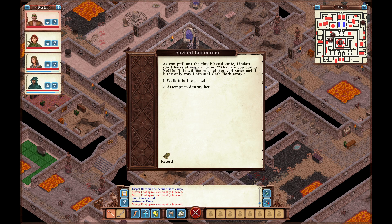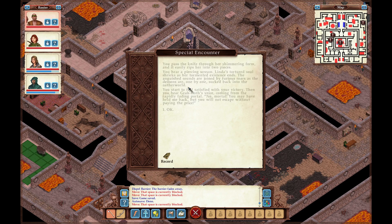Attempt to destroy her. As you pull out the tiny blessed knife, Linda's spirit looks down in horror: 'What are you doing? No! Don't! It will doom me forever! Enter me — it is the only way I can seal Grahoth away!' — 'Linda, after everything you've done, I don't trust you.' You pass the knife through her shimmering form and it easily rips her into two pieces. You hear a piercing scream — Linda's tortured soul shrieks as her tormented existence ends. The anguished sounds are joined by furious roars as the demons are, one by one, sucked back into the netherworld.